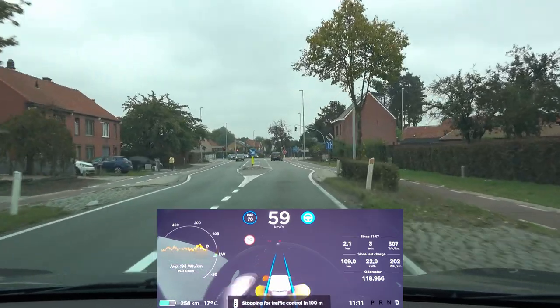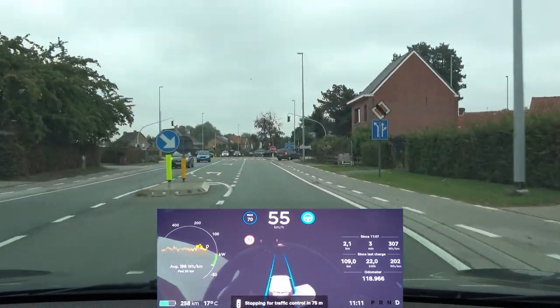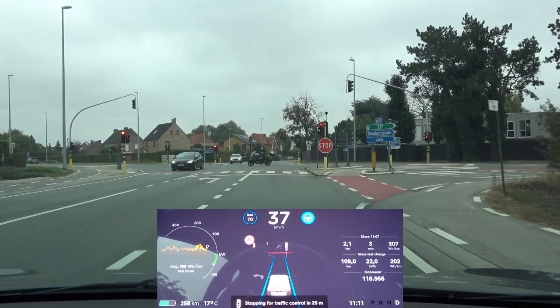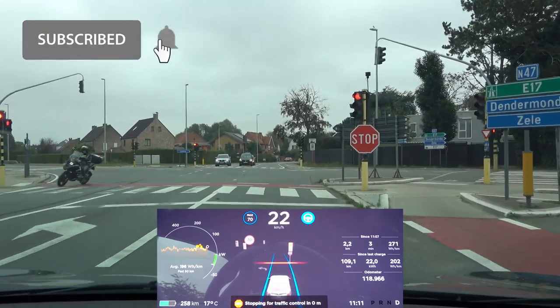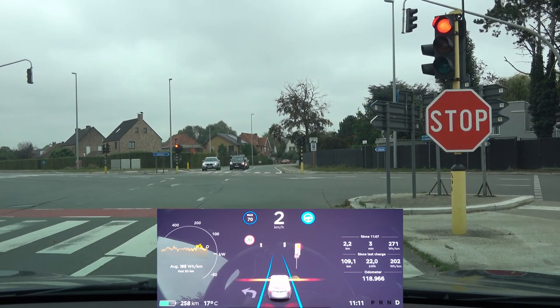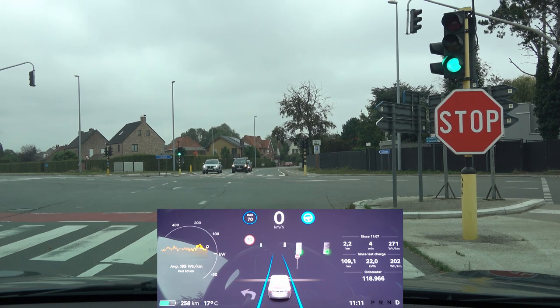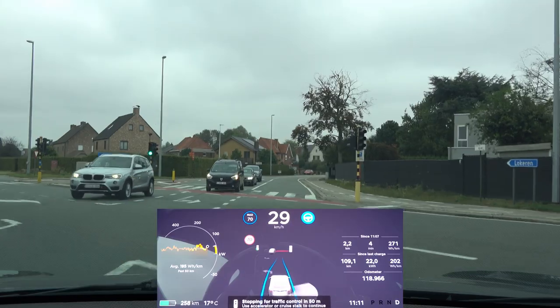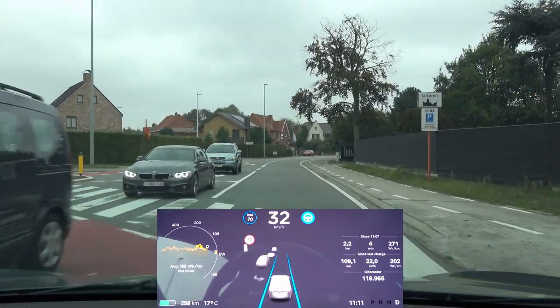Up ahead there's a stop sign also at a traffic light, so the car stops for the traffic control. It also depicts the stop sign right underneath the traffic light, and even when it turns green it applies the stop sign rules to handle the proper traffic control.